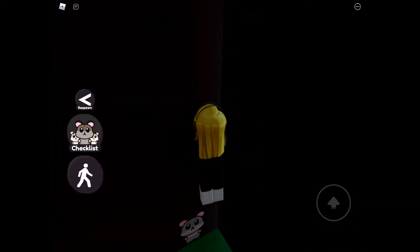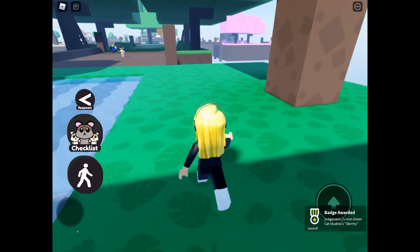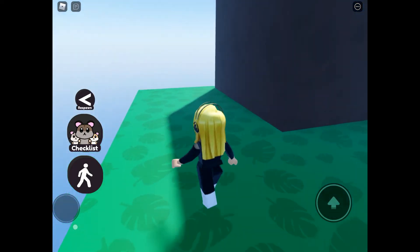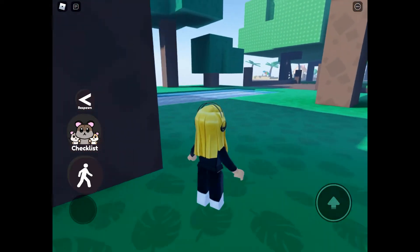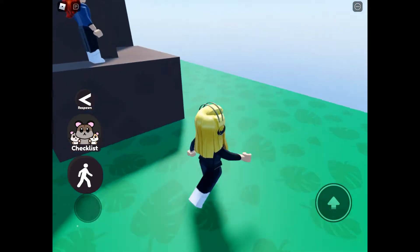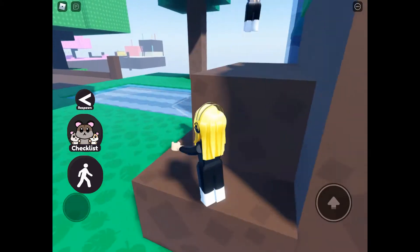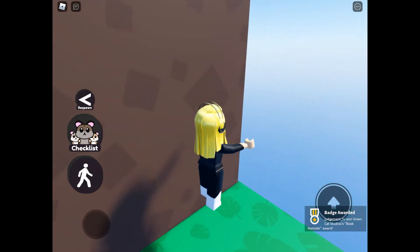Moving into the waterfall area now. There's one tucked up in the waterfall - so that's Stormy Hamster. Seems super thorough trying to check everywhere and make sure we don't miss anything. And there's Book Hamster.